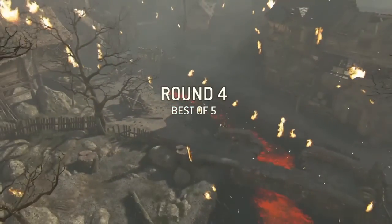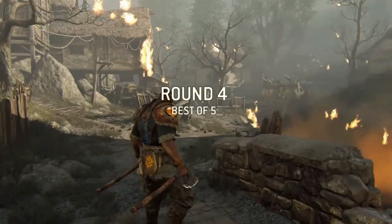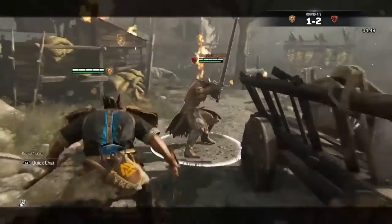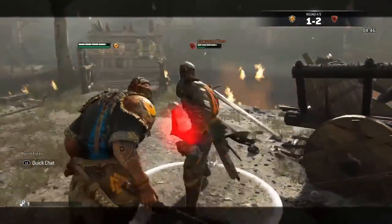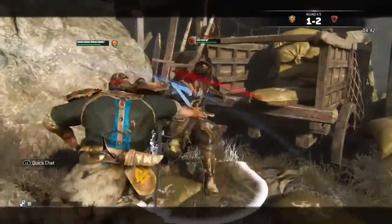Yo what's up guys, ChaseTheBro here and welcome back to my class guide series here on Forerunner. Today we're going to be talking about the Berserker, which is the Assassin class for the Vikings. He is very fast and can interrupt most opponent's attacks out of their startup, as well as being able to perform a very infinite and very dangerous combo.